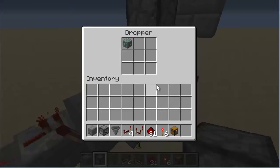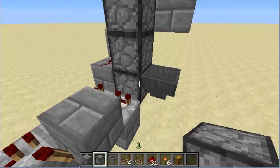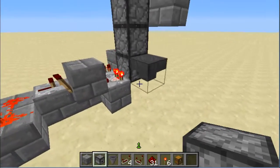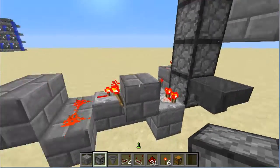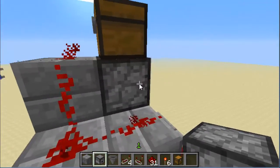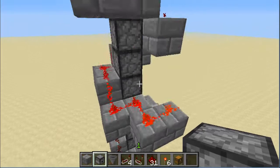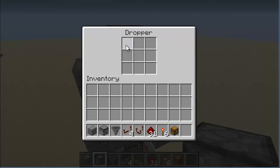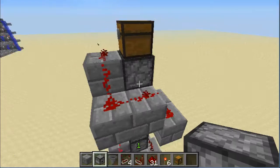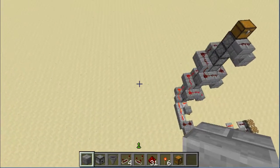Just put your items in there and wait for everything to go. This design only transfers items across thirteen droppers. That sucks, and I'm pretty sure it won't have an issue with this, but in previous tests I've had one item get stuck. Two minutes into the video, so let's get to the tutorial.